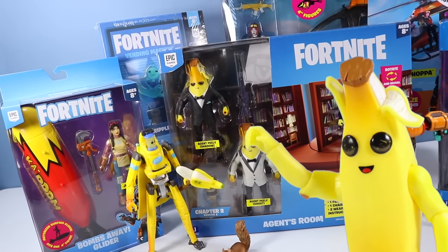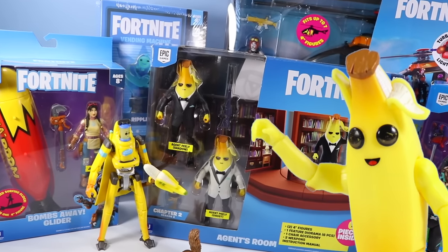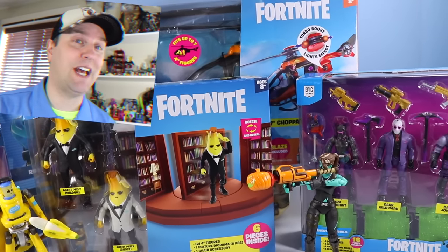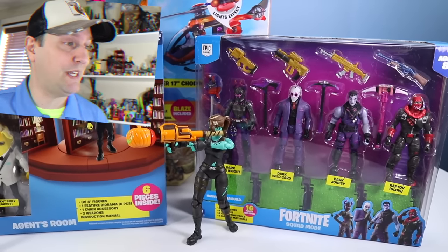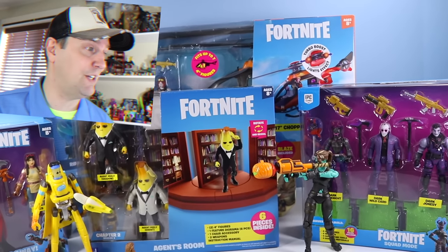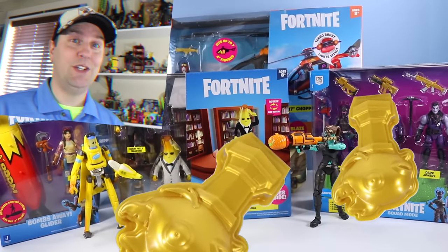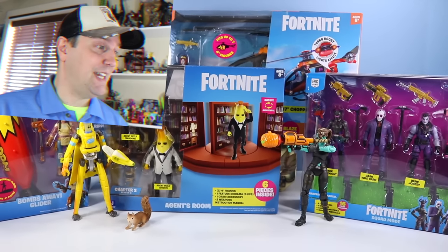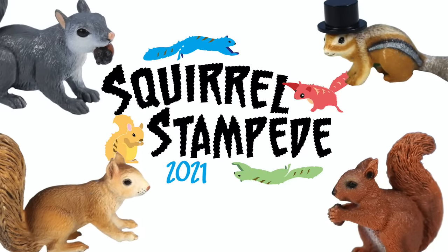For the sake of the world, you must open Agent Peely's room first. For the sake of the world, we should probably take a look at the Agent Peely pack. But we also have some other great sets like the Chapa and the Bombs Away Glider. There's a very nice new squad mode packed with a lot of dark figures, and some of these mythic goldfish with accessories. Lots of new items for 2021, so let's start getting into these.